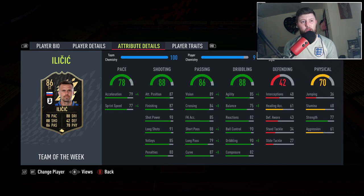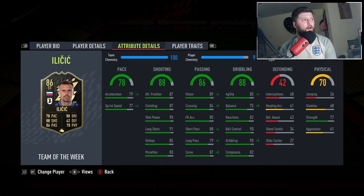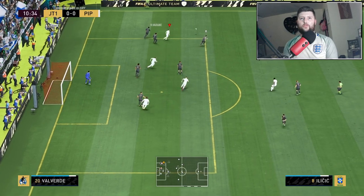Decent composure, strength not awful, stamina a little bit lacking so we're going to have to keep an eye on that. But he looks a relatively rounded, nice solid card. He's going to be more of a hold-up player up front. Let's jump in and see if he's worth 27,000 coins.